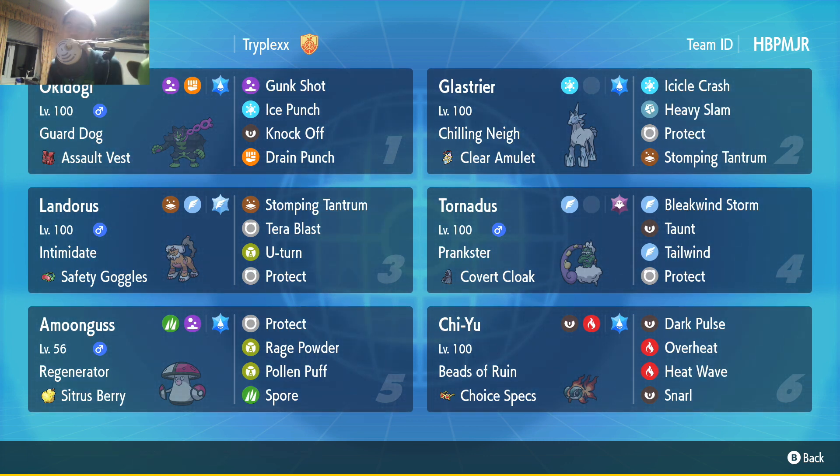We have Lando — pretty normal stuff, but it's got Safety Goggles. My Lando doesn't usually get slept; I've not seen it, so it might not be that useful. But it's got Terra Blast Flying, which is always what I like to use. U-Turn and Stomping Tantrum with Protect — not seen a lot, but Protect is really useful.